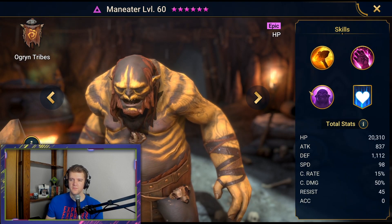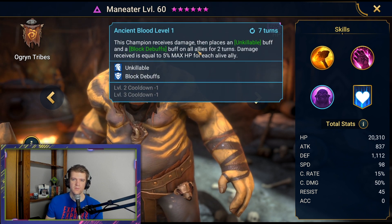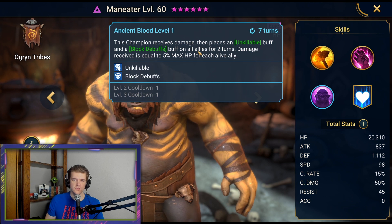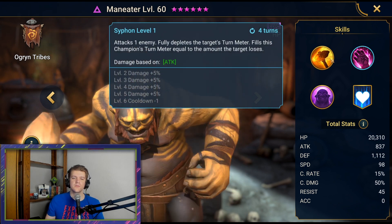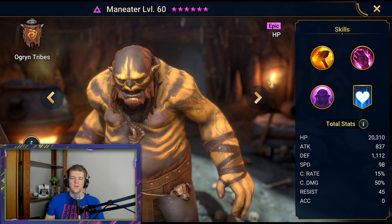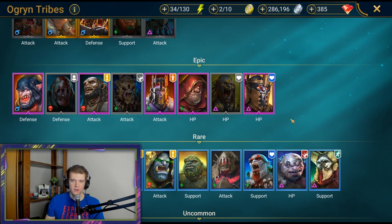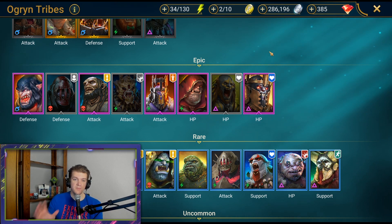Maneater is a very controversial character, but very good because of this move — this champion receives damage, then places an unkillable buff and a block debuffs buff on all allies for two turns. Damage received equals 5% HP for each alive ally. Unkillable comps are happening where people run one to two Maneaters and do like 90 million damage in Ultra Nightmare Clan Boss. He's a very important character for that, though very hard to pull. I feel like it's not in the spirit of the game to cheese it with unkillable, but that's my opinion.